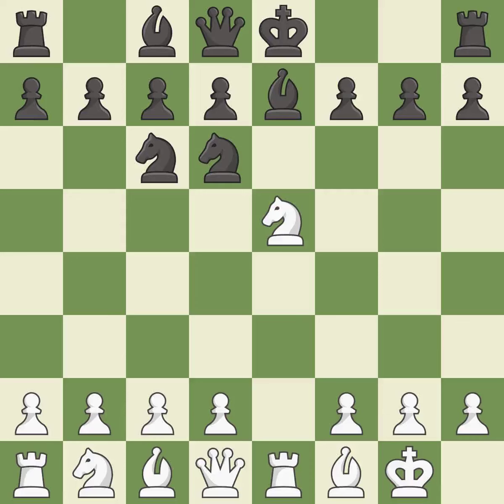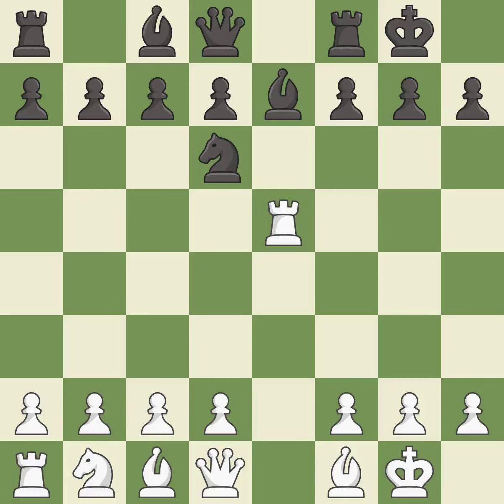This move puts the bishop on a safer square. This maintains the balance in material with a good trade. Recaptures. Castling develops a rook while also moving the king to safety. Castling to the same side of the board as the opponent tends to lead to less sharp positions as compared with opposite-side castling.